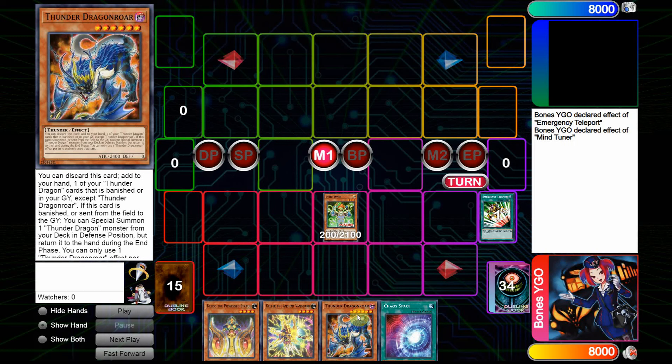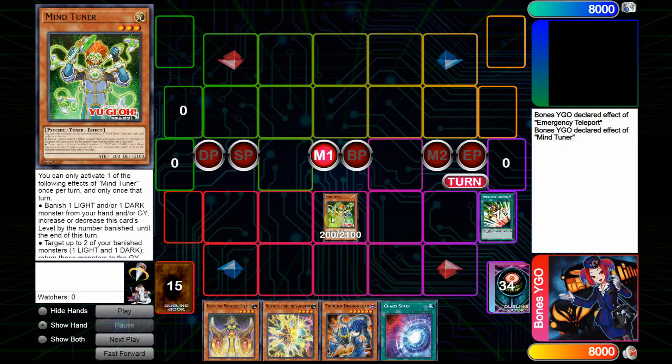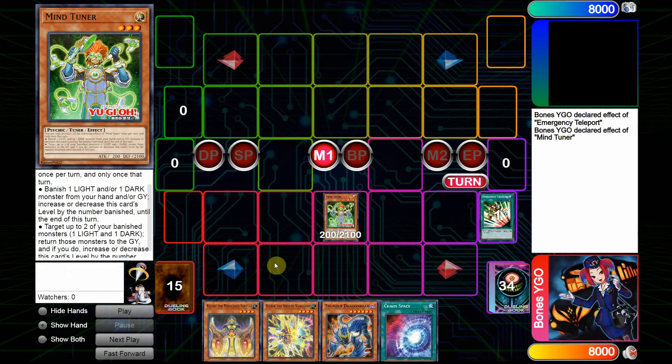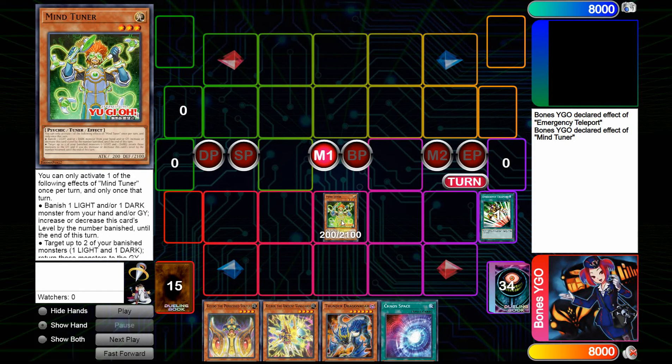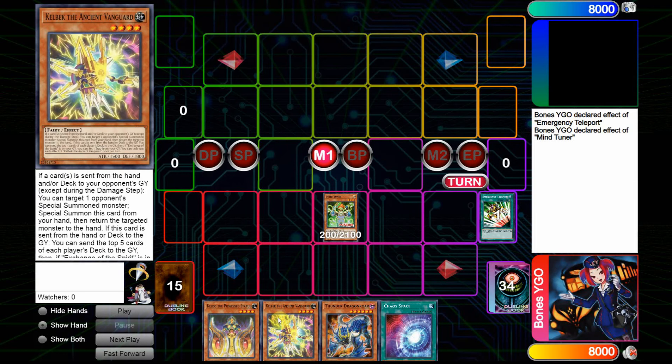As you can see, this is just an additional way to get your Thunder Dragons out of hand, but it also has a secondary effect that says: target up to two of your banished monsters, one Light and one Dark, return those monsters to the Graveyard, and if you do, increase or decrease this card's level by the number returned until end of turn. I call it a cute effect because of the synergy with Snow and Thunder Dragons, and being able to return Thunder Dragons off of Mind Tuner is a nice boost, especially with the Ishizu cards to turbo things into the Graveyard.